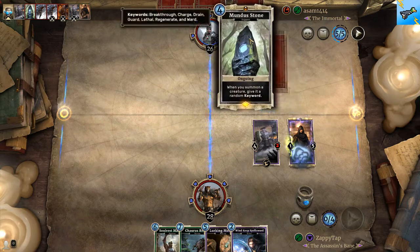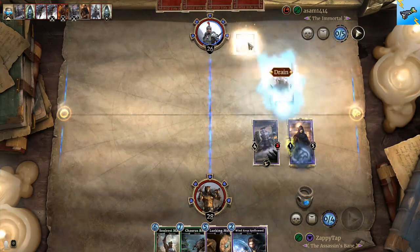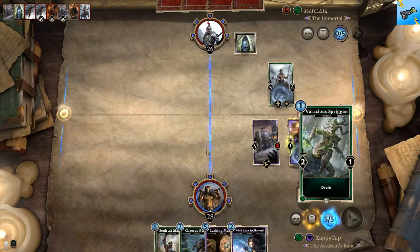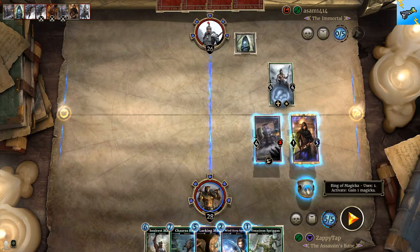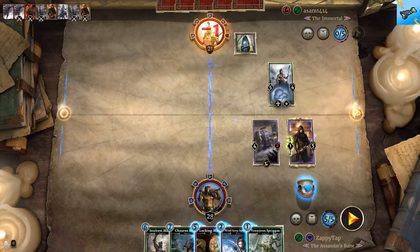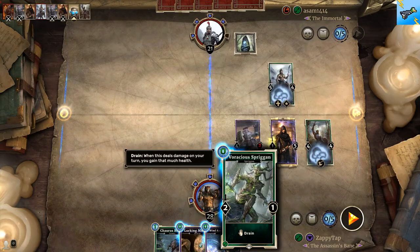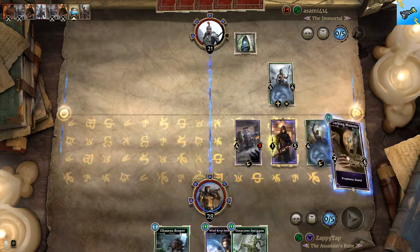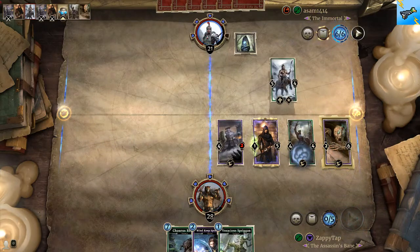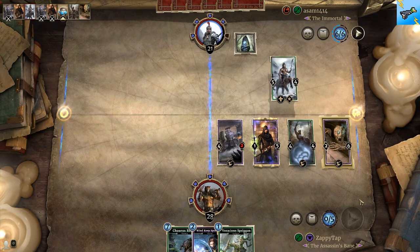We have a tough game ahead of us but we can beat it though. I'm gonna put something as a guard here - you can kill it and it protects the guys. He's definitely going to start playing on this side of the board which I don't mind at all, because I'm hoping I can wear him down because I don't want a long game with the Mundus Stone sitting there. That's just not good, not good at all.